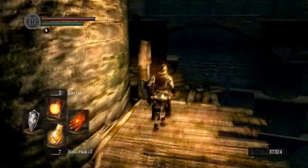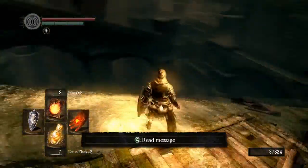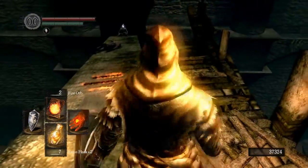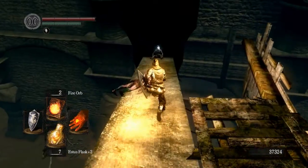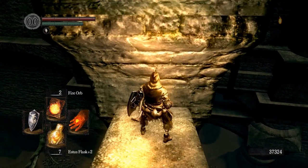But man, is this place frustratingly annoying. So here we are. Be mindful that there is a guy who's going to leap out here and attack you, so be ready for that. Come down here and loot this corpse. There is your Eagle Shield.